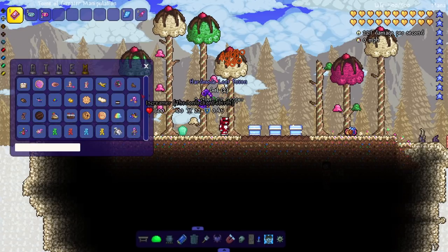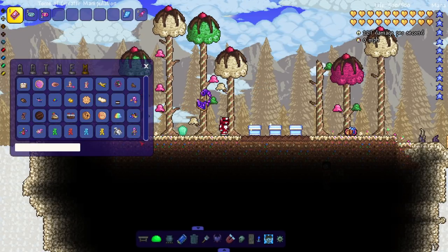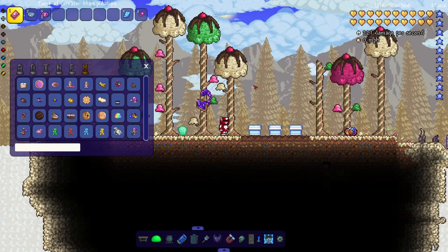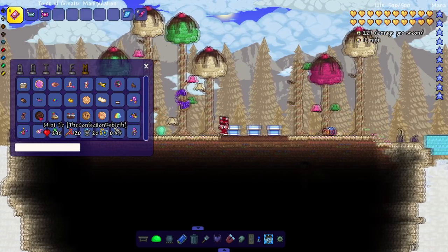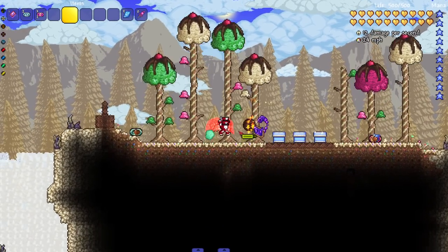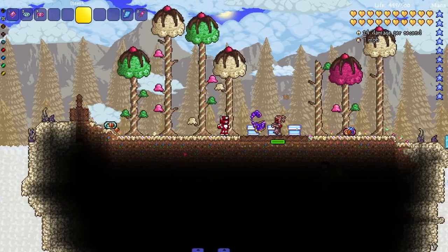I think the Terraria devs at one point mentioned an idea for an alternative to the Hallow — I don't remember if it was candy themed or not, but they had the concept. We have the Mint Junior, which is like a meteor head. Next, the Meaty Mummy — all the meat stuff might be a Crimson reference, since Crimson is kind of meat themed.